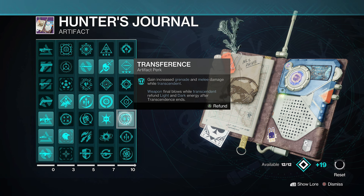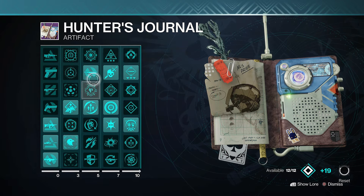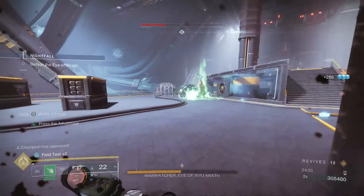The last required artifact perk is Transference, which increases grenade and melee damage while you're transcending, and refunds a bit of light and darkness energy after Transcendence ends if you got weapon kills during it. It basically helps you spam Transcendence even more. Those are the artifact perks that really make this build shine.